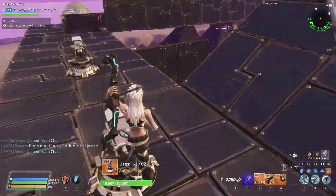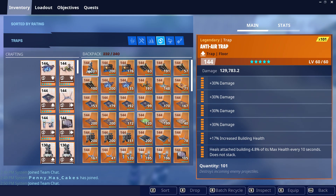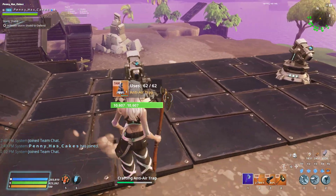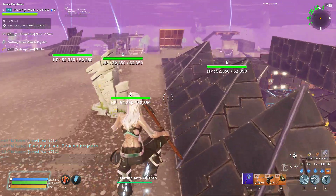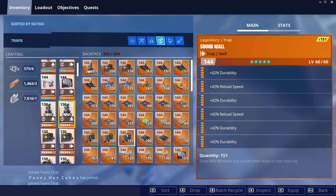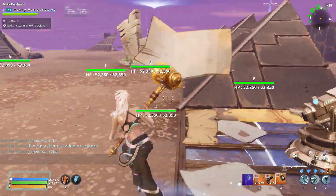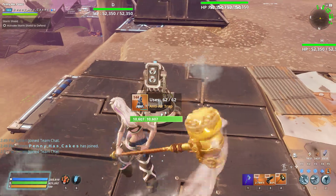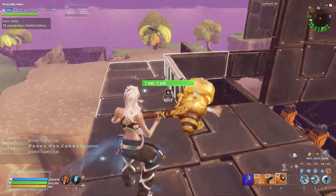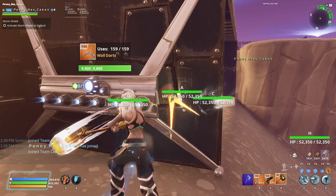I also added some anti-airs. These are standard perks — range and reload. Oh wait, no, these are damage, my bad. Range and reload for these. And then down here I added the wall — this is the standard trip build reload wall dart.